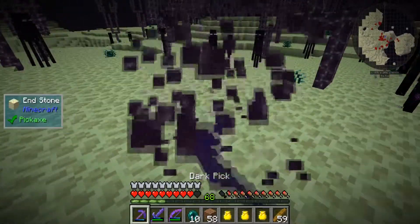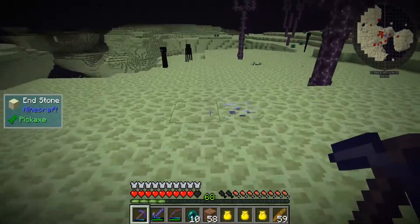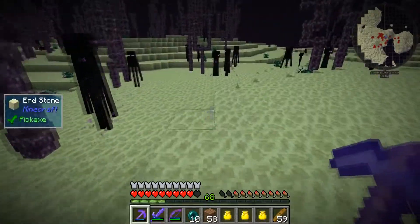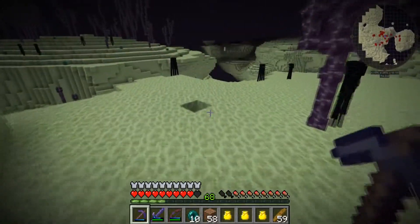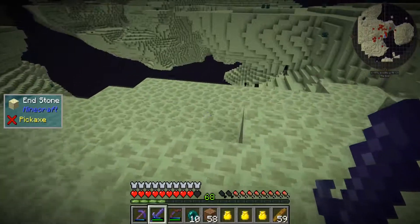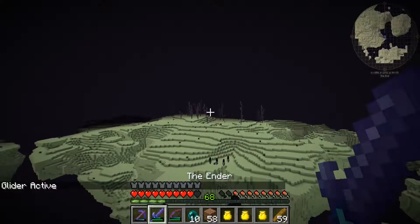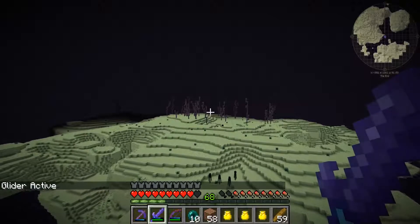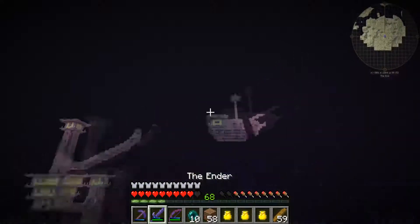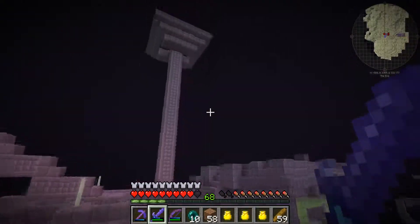I heard there's like cities here — end cities — and they have an elytra which is going to get us the jetpack that we need. I'm just going to see here if there's an actual city on this thing or if I'm wasting my time. It doesn't seem like there is one... oh wait, there's a city! Look at this guys — wow, this is cool, this is an actual ship here!